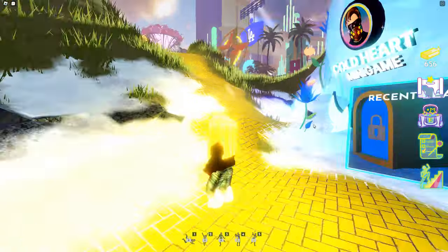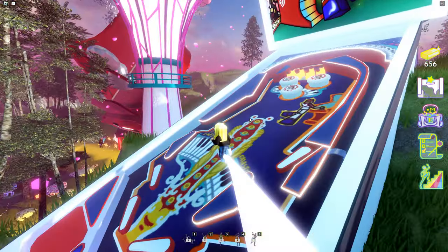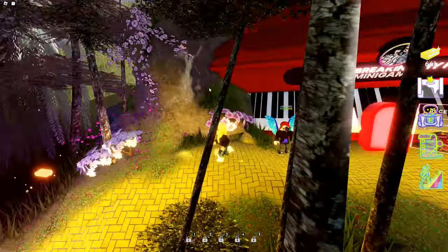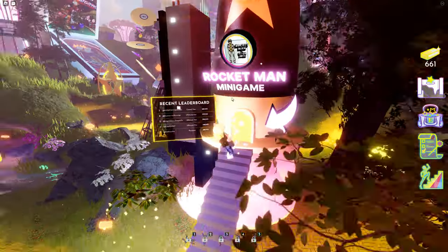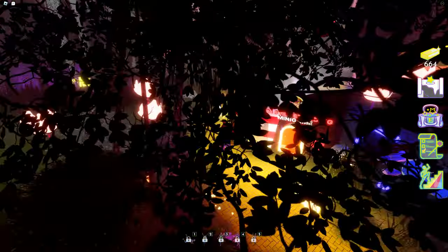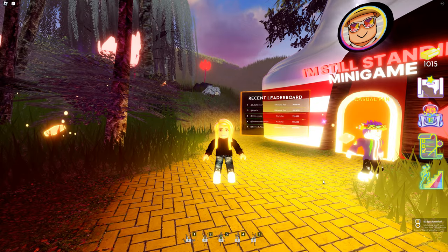I need to go to this one minigame called 'Don't Go Breaking My Heart.' It's not right over here — wait, it's right over here. I got the badge for the expert alert.